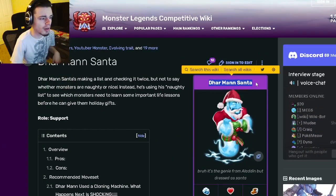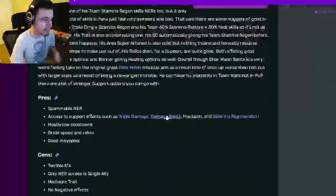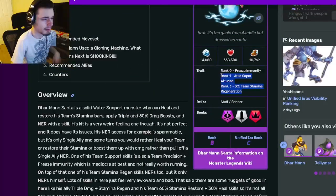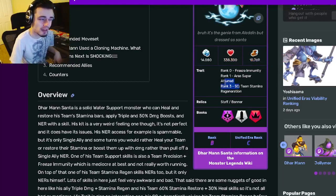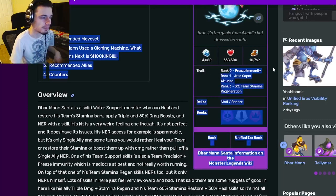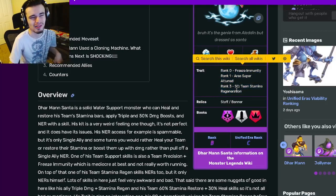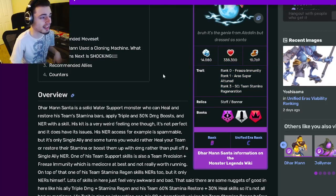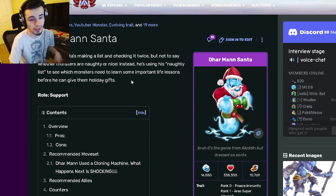Definitely go and get Darman Santa out of his current mini maze — he is a very good monster. You don't really have to worry about ranking him up because his trait is not super good, though it does get better as you rank it up. Freeze Immunity is definitely his worst trait and Team Stamina Regen is his best, but it's still not really worth ranking up in my opinion.